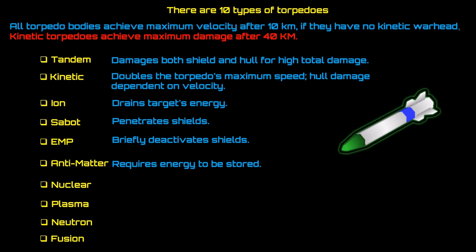You have tandem warhead torpedoes which damage both shield and hull for high total damage. Kinetic torpedoes deal damage dependent on velocity and double the torpedo's maximum speed. Kinetic torpedoes achieve maximum damage after 40 kilometers — the closer the target is, the less damage you will do. The further away the target is, the more maximum damage you will get, so keep in mind further away means more damage, closer means less.